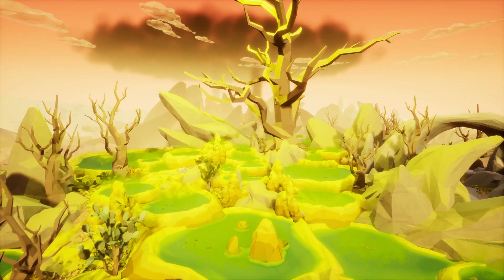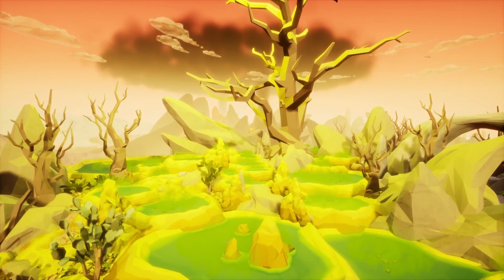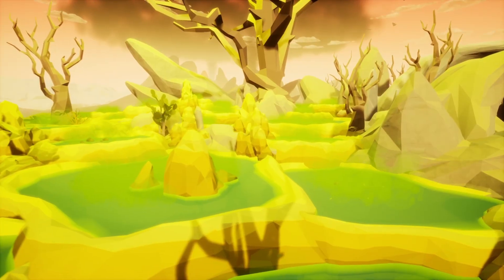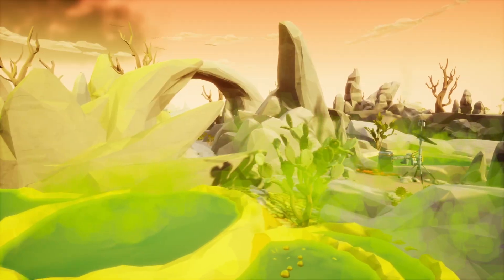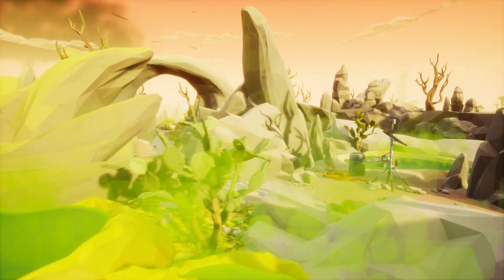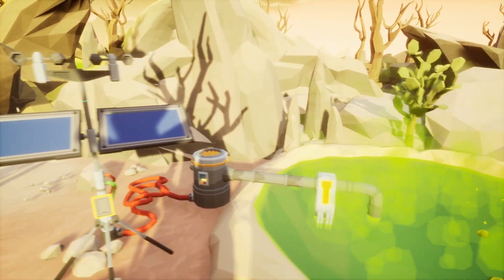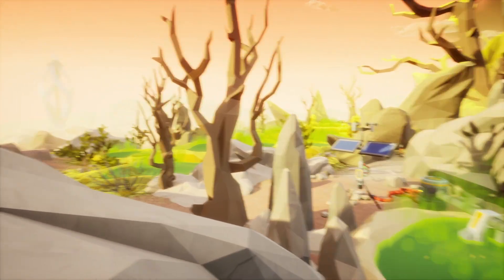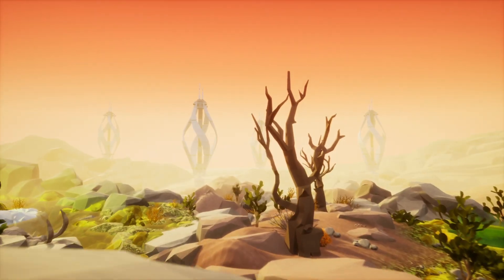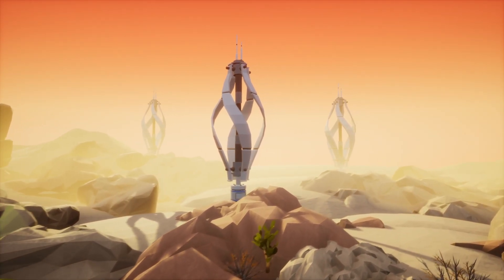The first pack I want to go over is the Arid Desert. You can see very orangey sunset-looking skies, black clouds in the background, and very low poly trees in this gooey green biome — kind of like Shrek Swamp or a very poisonous desert biome. We've got cool cactus plants and some futuristic-looking space technology, kind of like leftover technology on this planet, looking like a very survival space-crafty type game.